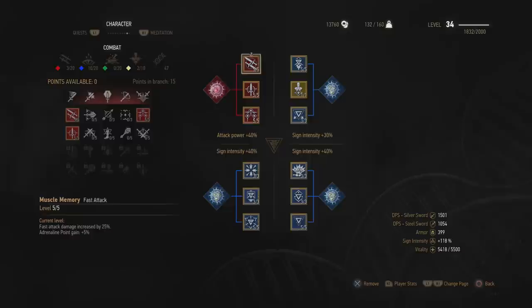Now let's move on to the abilities. I have every single rank of every ability I use to maximize the benefits — the adrenaline point gain or the extra stamina regeneration. We have Muscle Memory for fast attack damage increased by 25%. Precise Blows increases the chance of landing a fast critical hit by 10% and fast critical hit damage by 75%. And then finally, Resolve — basically we don't lose any adrenaline from taking damage. Note that for Resolve you only need 3 out of 5 to reach Precise Blows in the next level of the tree, but I chose 5 out of 5 because not losing adrenaline is a pretty good idea.